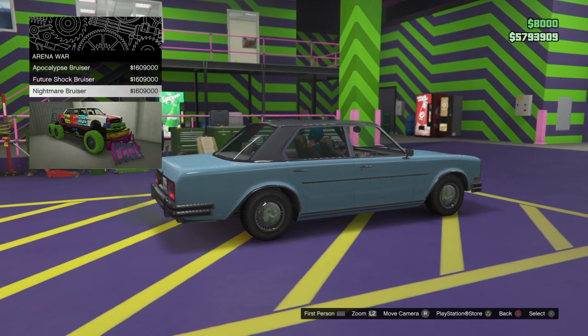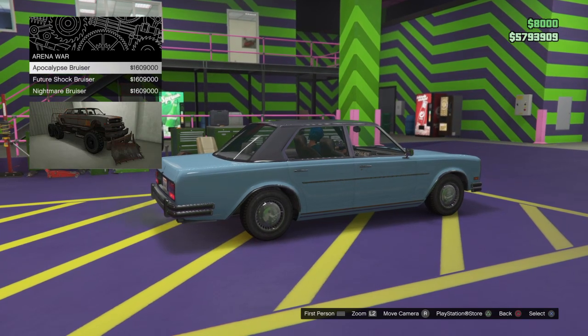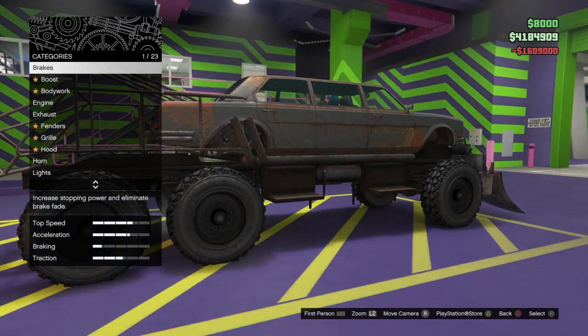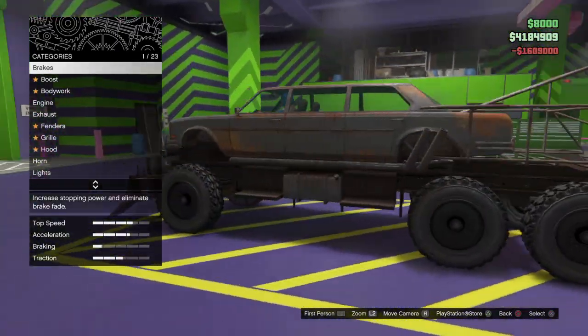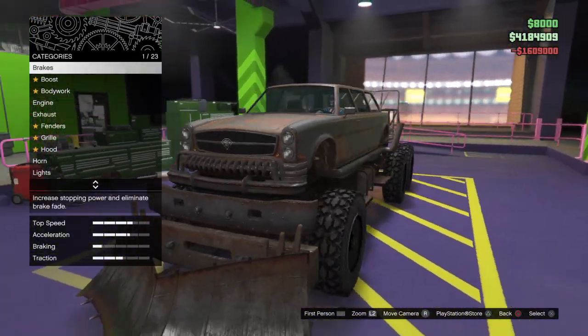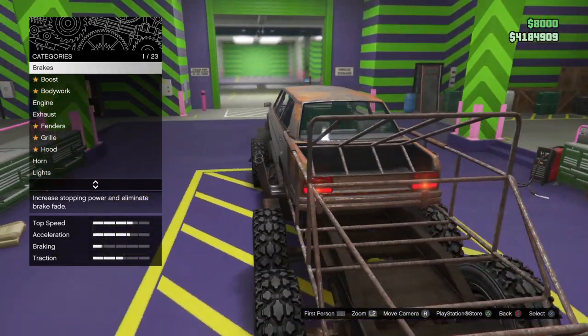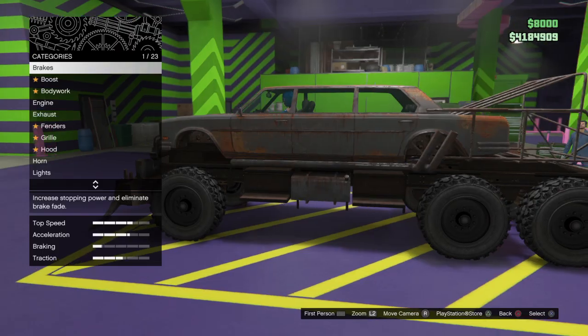You'll see three variants. I'm going to do this one because it reminds me of the People Eater fuel truck out of Mad Max Fury Road. Once upgraded, it's a spitting image of the People Eater - it has the stretch limo, the Kaiser truck chassis.